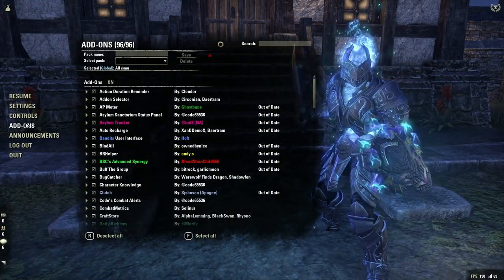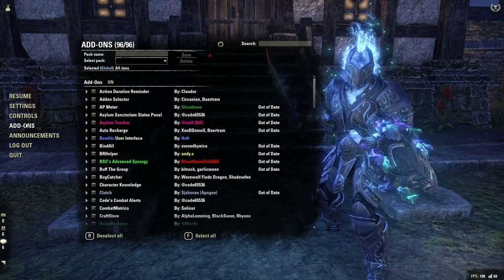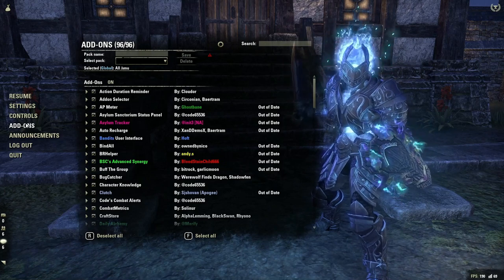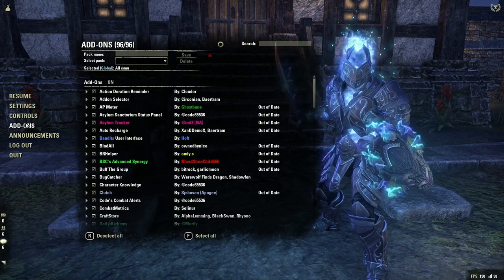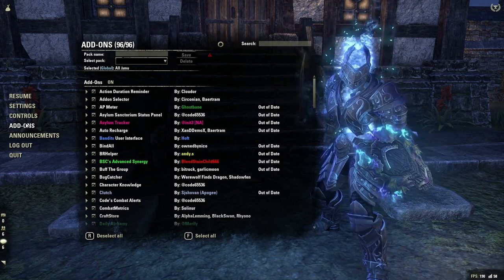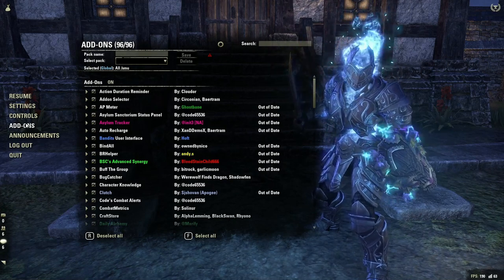If you have a look at my add-on list — Action Duration Reminder. There is a base game setup for this now, which just shows timers on my ability bar. I don't have the pop-ups on my screen. The only reason I have the add-on is because there are some things that I don't want to see that the base game still tracks. So I don't want to see the ice shield from Blockade, for example — I just want to see the Blockade duration. With Action Duration Reminder I can have the blacklist and the whitelist and have it exactly how I want it.